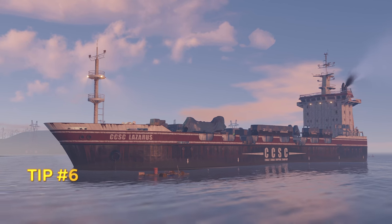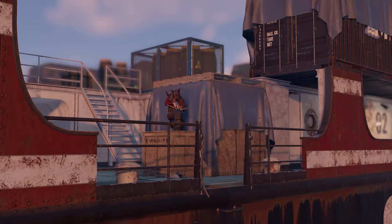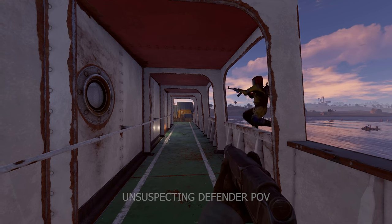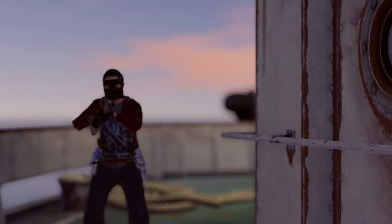Countering the cargo ship can be pretty challenging, especially when you have people watching all four entry points. But most people forget they can place ladders on the cargo ship to catch the defenders off guard from where they don't expect you — well, sometimes at least.